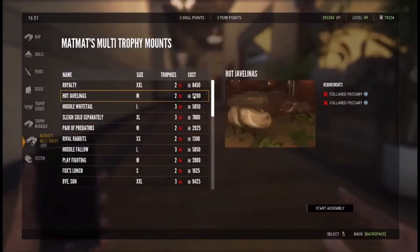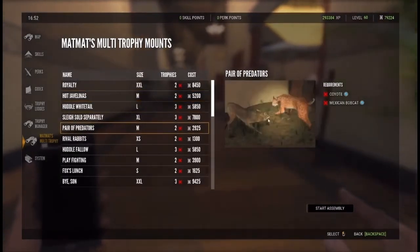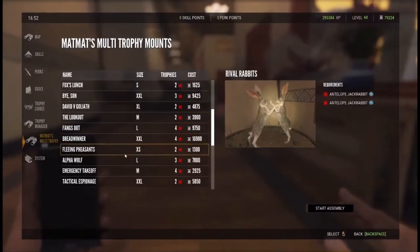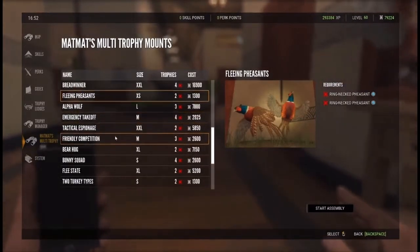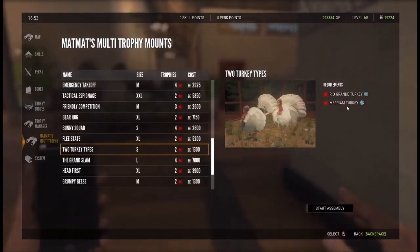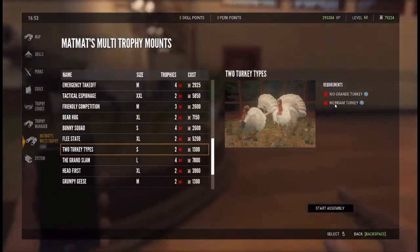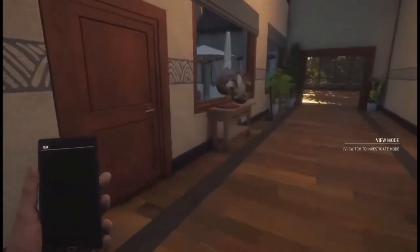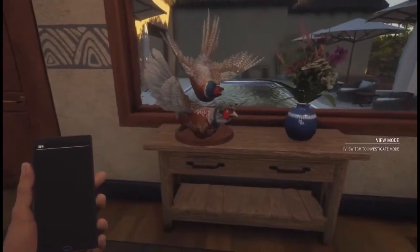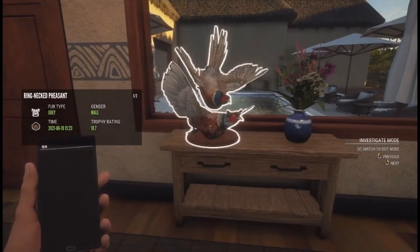The new multi-mounts coming with the map are a great selection. The Hot Javelinas fit on a medium mount and require two male collared peccaries for $5,200 in-game currency. The Pair Predators fit on a medium mount and require a male coyote and a male Mexican bobcat for $2,925. The Rival Rabbits fit on an extra-small mount and require two male antelope jackrabbits for $1,300. The Flaming Pheasants fit on an extra-small mount and require two male pheasants for $1,300. Finally, the Two Turkey Types fit on a small mount, requiring a Rio Grande Turkey and a Merriam's Turkey — the type from Silveridge Peaks — for $1,300.